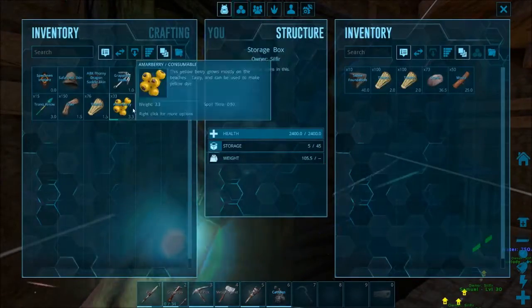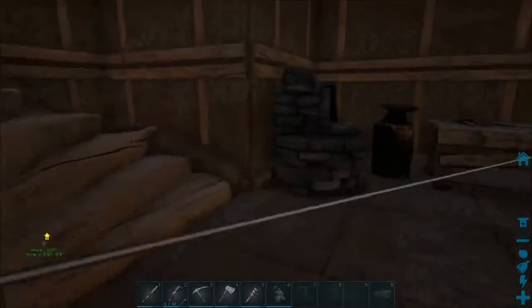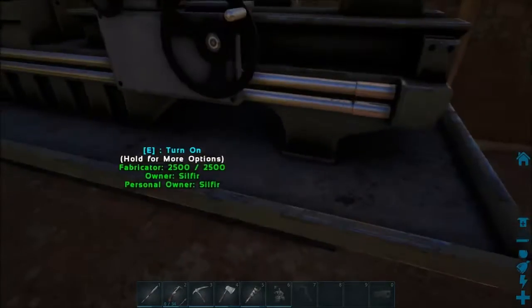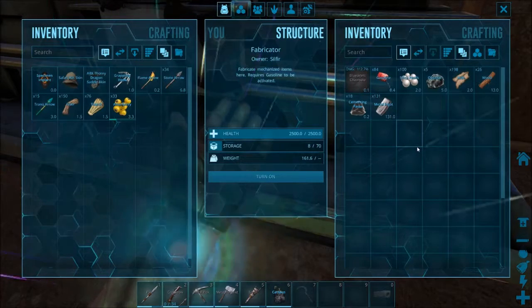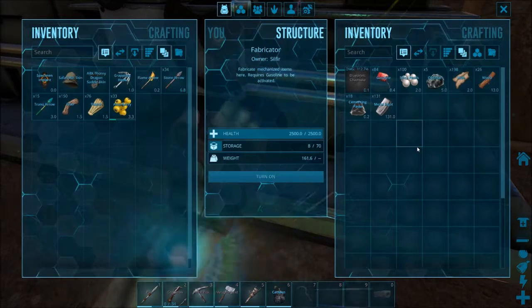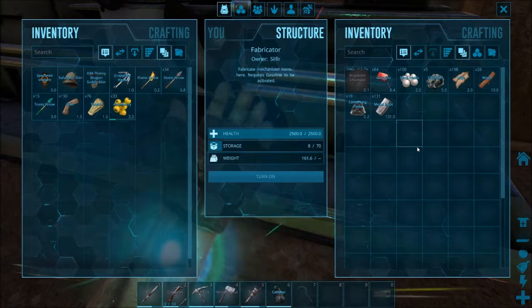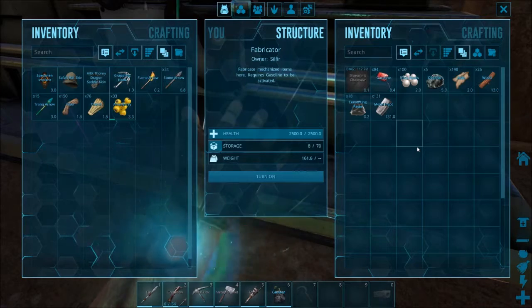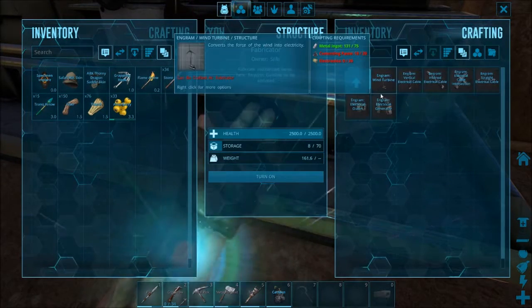I've managed to gain ten more stone foundations, but I'm running a little low on supplies. I've managed to get a whole ton of iron — or metal, whatever you want to call it — which we are going to use today, I hope, to build ourselves a wind turbine.